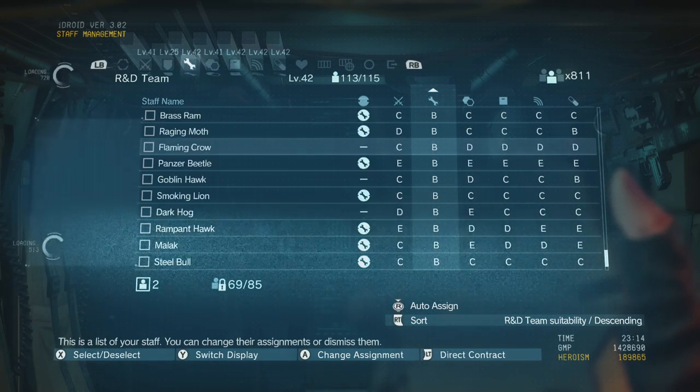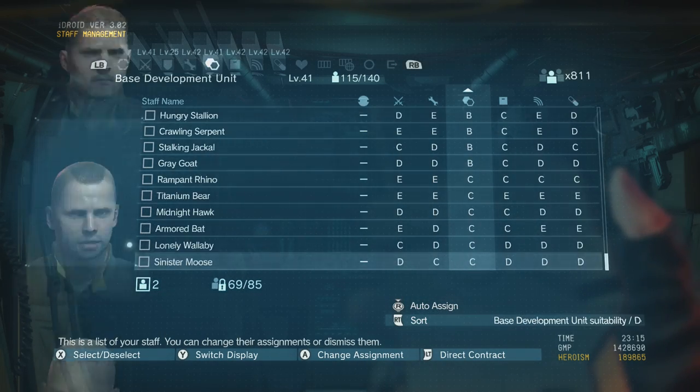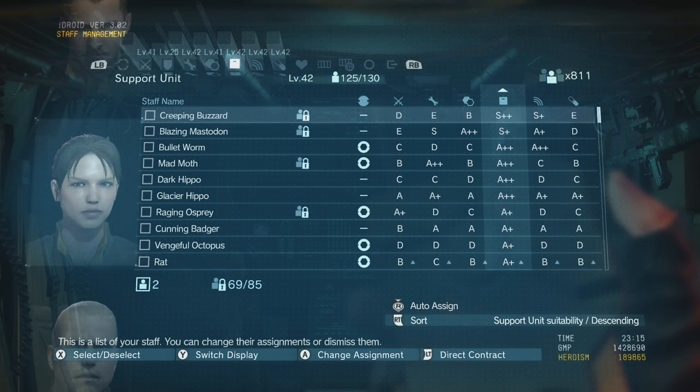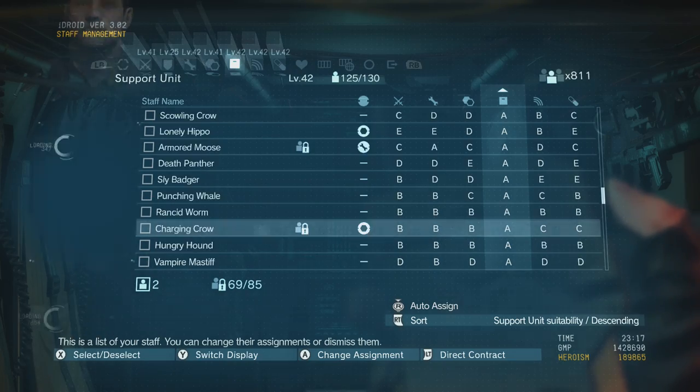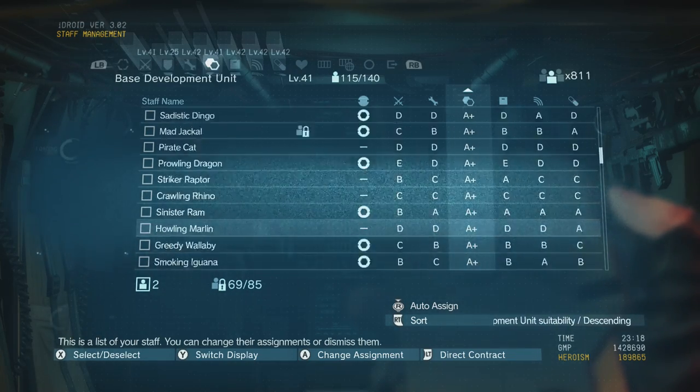The only real exception to this rule would be someone who has a specific skill that you need, like a cybernetics expert or something like that. If he's an E but he's a cybernetics expert then obviously you're going to want to take him. So aim for a high standard — this is going to make life a lot easier in the long run.